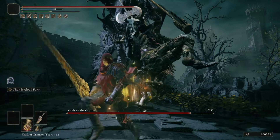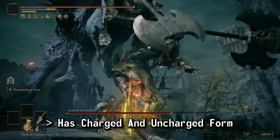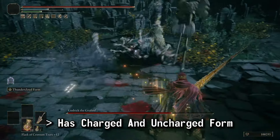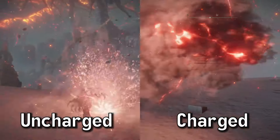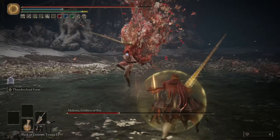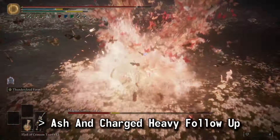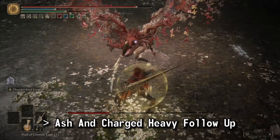As much as I love the whole animation, this wasn't the optimal use of the move. You can just tap the L2 button for a slightly reduced damage version of the move. This comes out much faster than the fully charged L2, while still retaining its knockdown power. And on the enemies that are knocked down by Thundercloud Form, we can confidently combo with a fully charged R2 for even more damage.